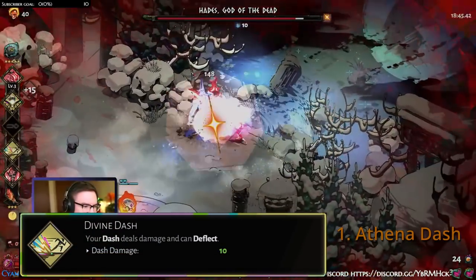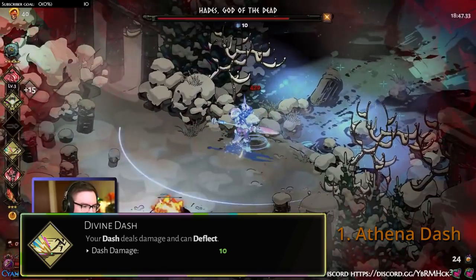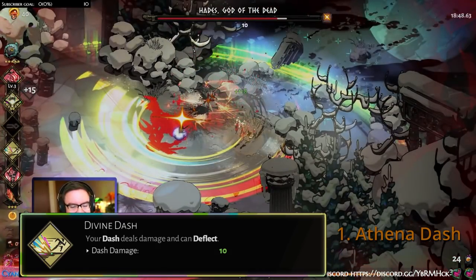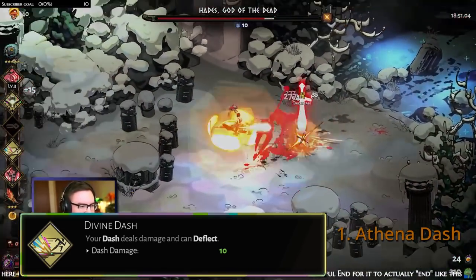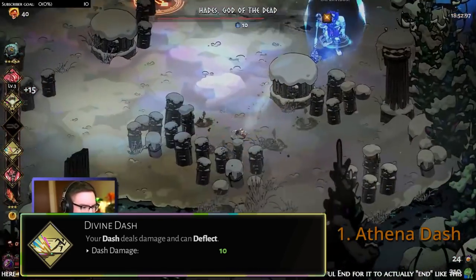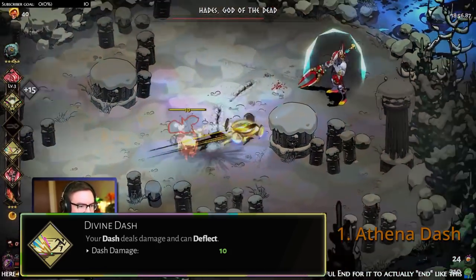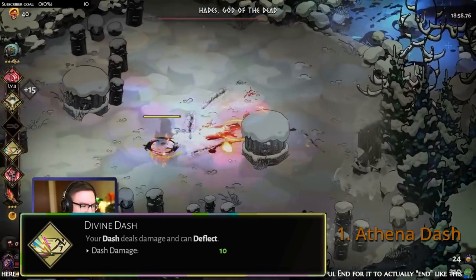And in first place is Athena Dash. Is anyone really surprised? Athena's dash provides additional iframes and deflects projectiles back to enemies. Because of the deflect, Athena Dash always provides incredible value. It doesn't provide much damage, but what it lacks in damage it more than makes up for in increased survivability.